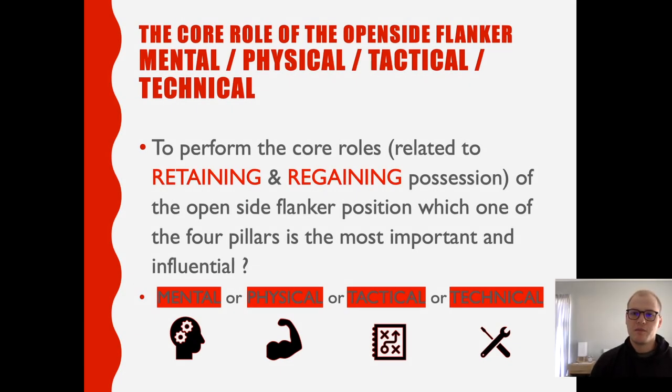Let's start breaking it down. The core role of the open-side flanker — we like to distinguish rugby players in two categories and assess them from there. We like to see players assessed across mental, physical, tactical, and technical traits. In order for an open-side flanker to perform his core roles — to retain and regain possession — which one of those four pillars do you reckon is the most important and influential? Is it mental, physical, tactical, or technical?